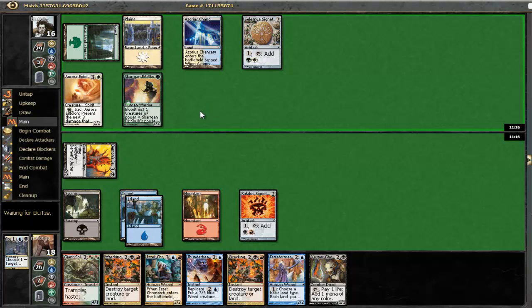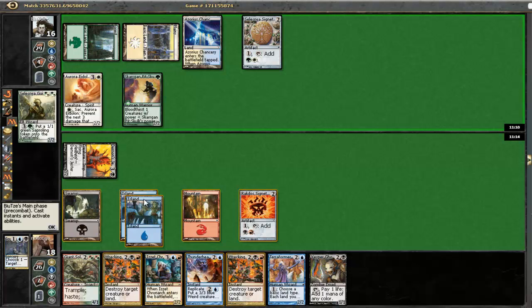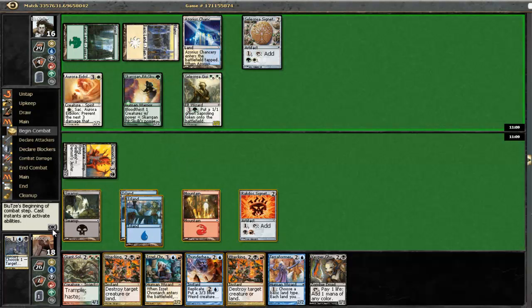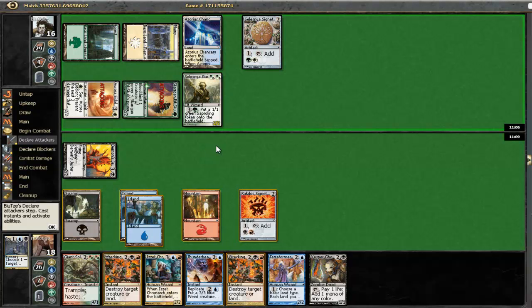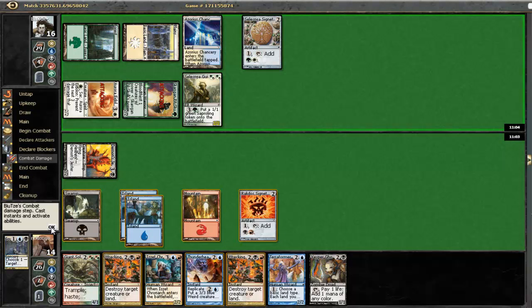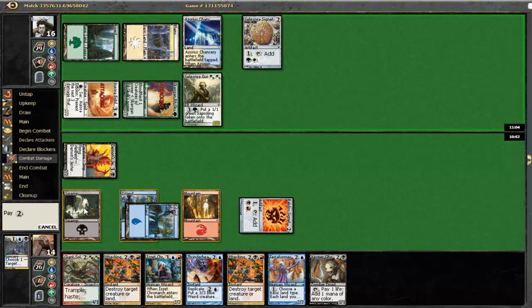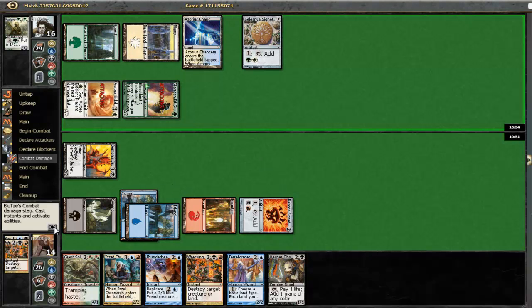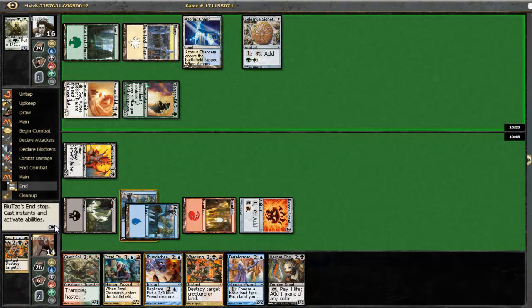Alright, let's just bash with our Demon's Jester. And we could play like a Terraformer to try and block his Eidolon or something. But I feel like right now I do not really want to do that - I actually want to see if he's gonna miss his land drop so I can just blow up his Chancery. If he attacks me before playing anything - alright, let's see what that is. Four, five mana. Maybe he's going to attack first. I hope he does because now I'm certainly going to blow up his Chancery. He goes to attack. Ooh, Selesnya Guildmage - yeah, that is going to have to be destroyed here. Taking four. So our plan is to destroy his Selesnya Guildmage and play a Solifuge.